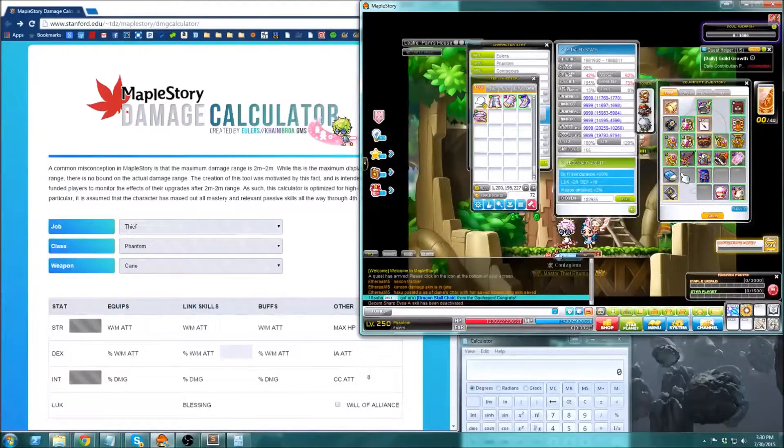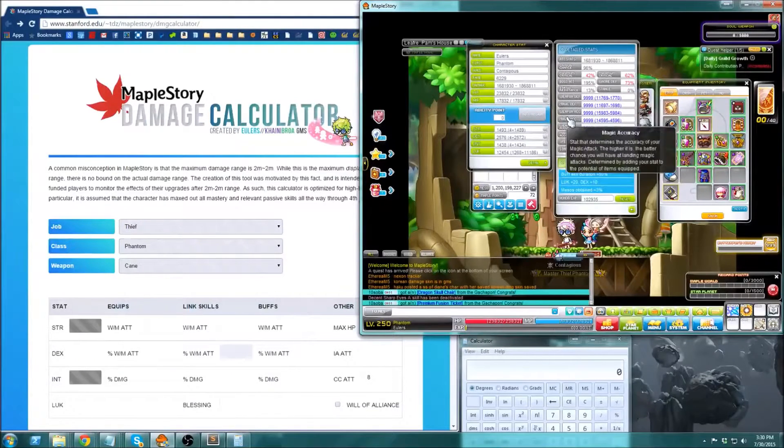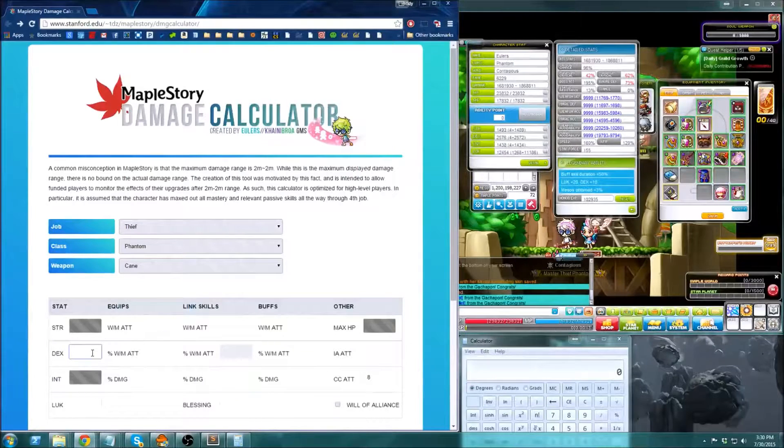Now, you start by looking at your stats and fill in your stats — the ones that the calculator allows you to fill in. I can fill in dex and luck, exactly as written in the stat window — the total stat shown there.